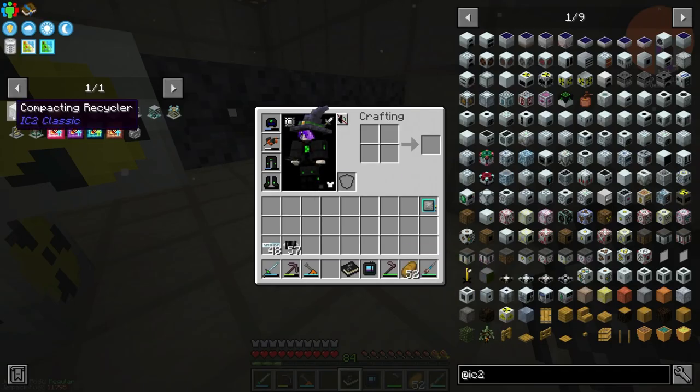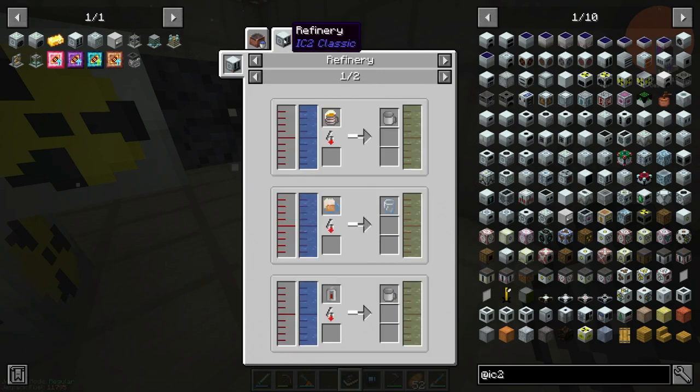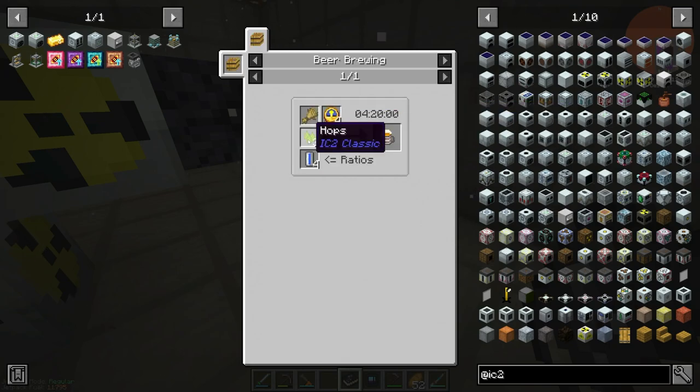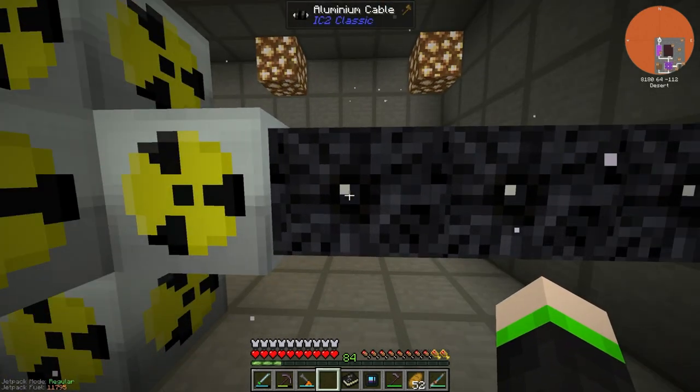The problem with the super cables is we need polished gold and we need alcohol for them. I can't get hops to grow in our garden - I'm really bad at crossbreeding - so I just went with the aluminum cables.